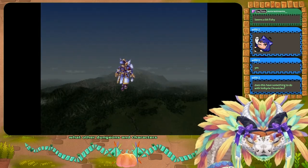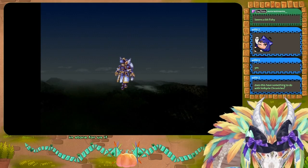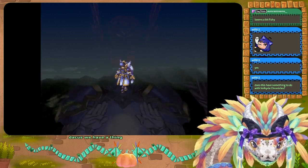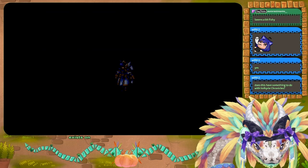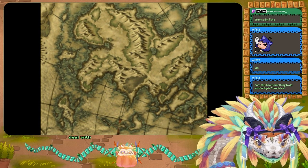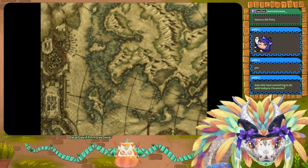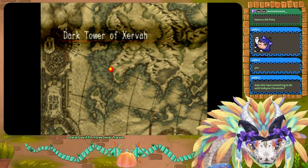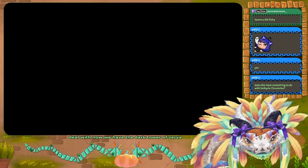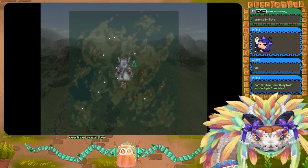Let's see what other dungeons and characters are in store for us. We've got the Cave of Oblivion, the Cave of Thakus, a thing on the map that will be for next chapter, and now we have the Dark Tower of Zerva — I didn't realize we'd be getting to that now. Interesting lineup of dungeons.